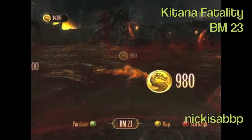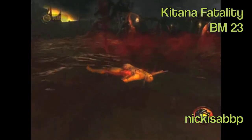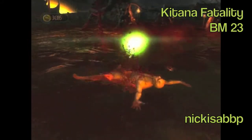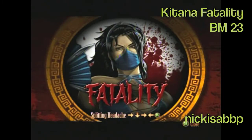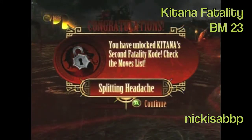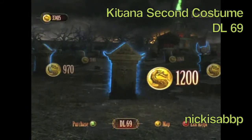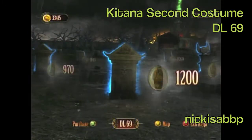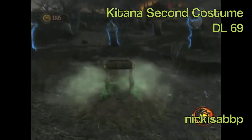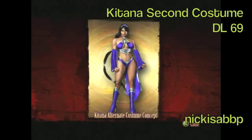Kitana's second fatality is in Blood Marsh number 23. Kitana's a good character — pretty beast. I think she cuts you in the head with her fans. Her second costume is in Deadlands number 69. To be honest, I think all the girls' second costumes in this game are pretty awesome — I like that one.